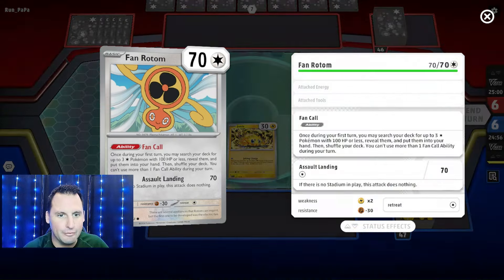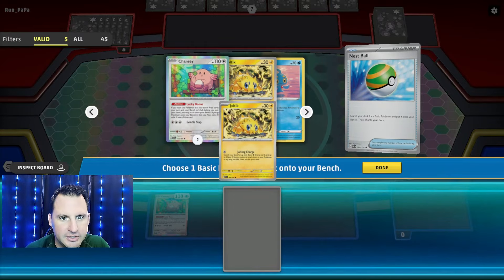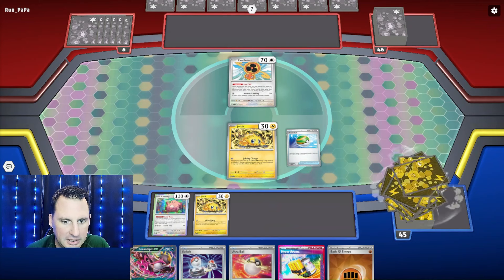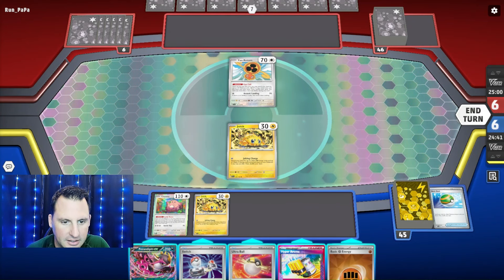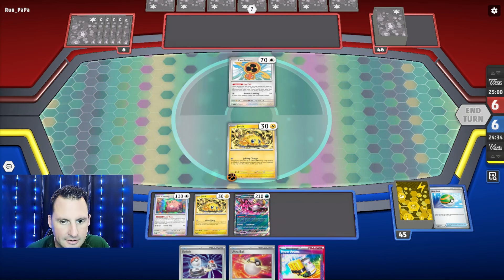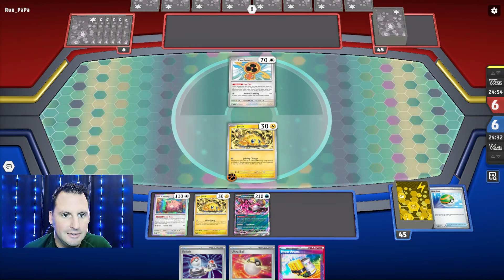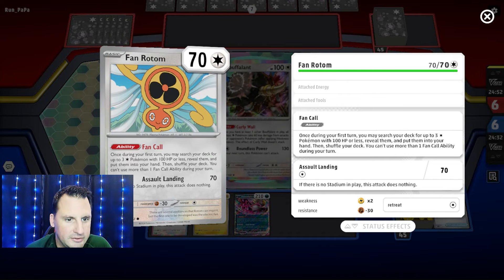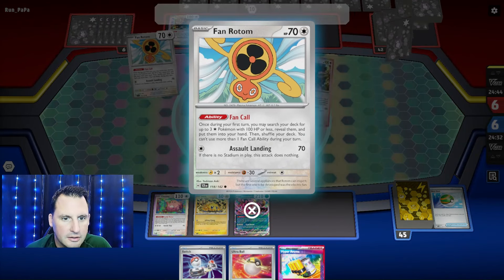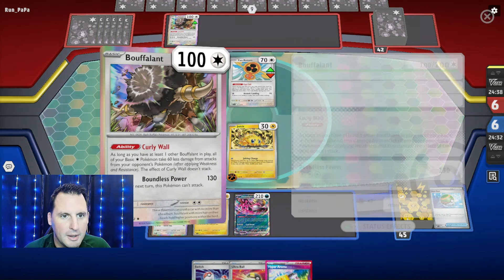Alright, here we go — Fan Random. We got a Chansey, and we can get a Joltik because we need an attacker just in case. We've got an energy and no idea what we're going against. Once during your turn, you can search your deck for up to three colorless Pokémon with 100 HP or less. It's going to be the Noctowl with the Buffalant.